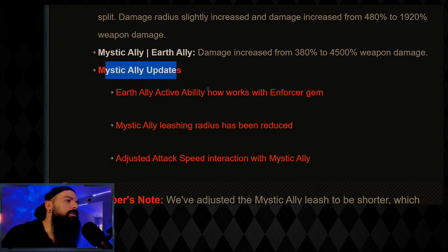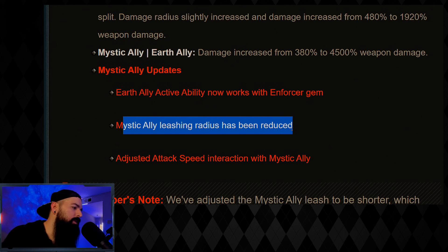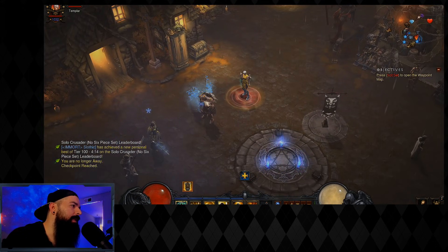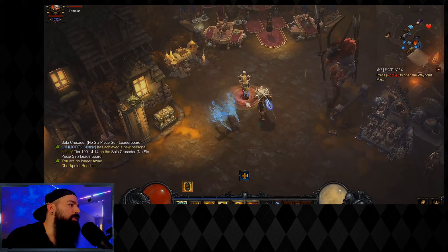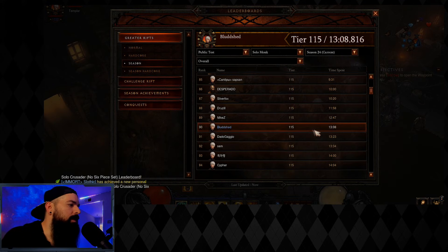Mystic Ally updates: Earth Ally ability now works with the Enforcer gem, so you can use Earth if you want — I still believe it's not the best option. The mystic ally leashing radius has been reduced, which is a nice quality-of-life change. They follow you way faster now; the distance in which they move with you is greatly improved, and it did help when I was pushing today.